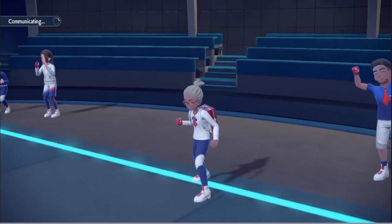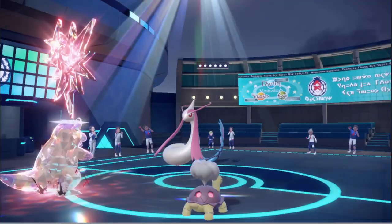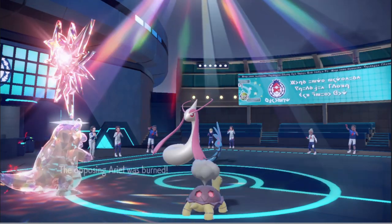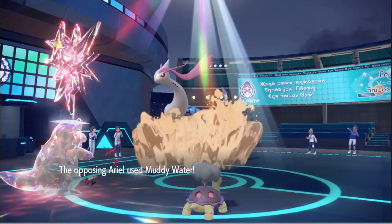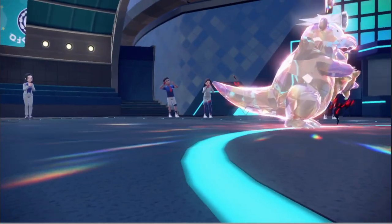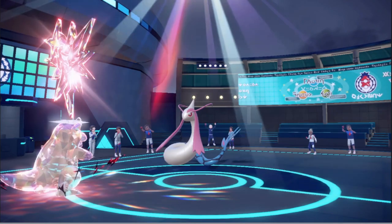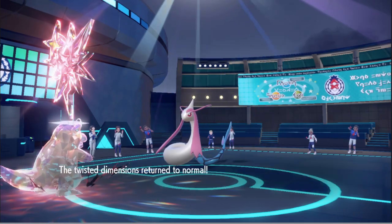There's nothing I can do — maybe I could have saved my turn differently. He was under Substitute though, I don't think it would have mattered if I went into Ursaluna. We gave it Marvel Scale if it has it. If we didn't miss that Shell Side Arm and he didn't keep getting accuracy drops, we would have won. It was just a lot of RNG going to his side — we got lucky with one Dragon Tail, and then he started winning.